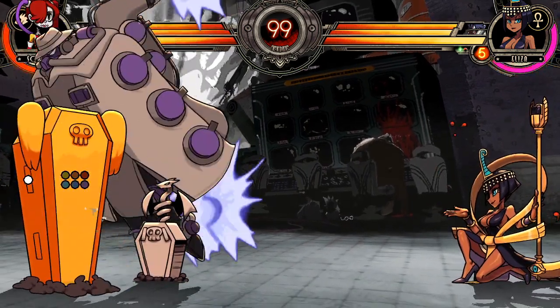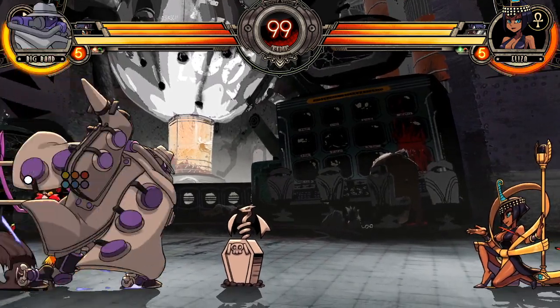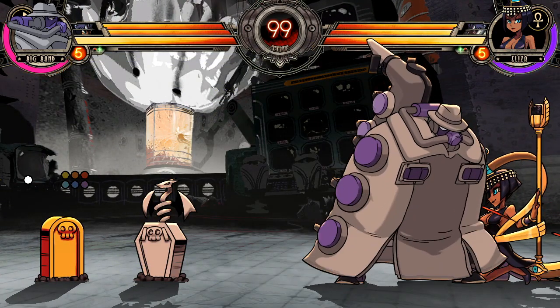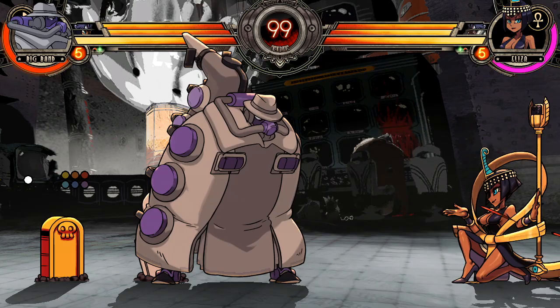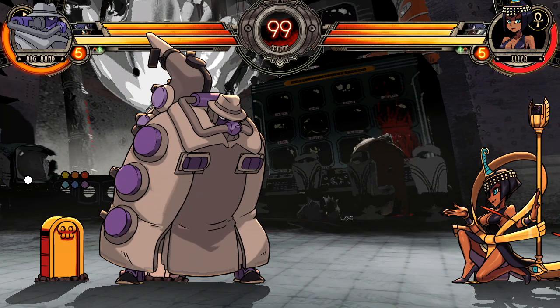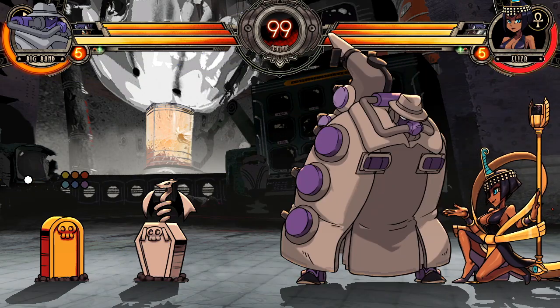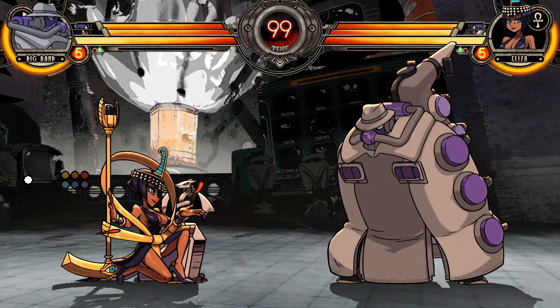Against Squiggly, because of all the overheads and grabs she has, it's pretty safe to be jump-backing against her. Big Band also has a bunch of overheads and command grabs, so it would seem safe to jump up-back against him too — but he also has the A-Train. The way the A-Train works is that if the opponent is jumping on the way up, it's unblockable. A lot of Big Band players expect you to jump back and will go for this, so I recommend at mid-range: do not jump back, hold back. That way you'll be blocking against everything he can do.